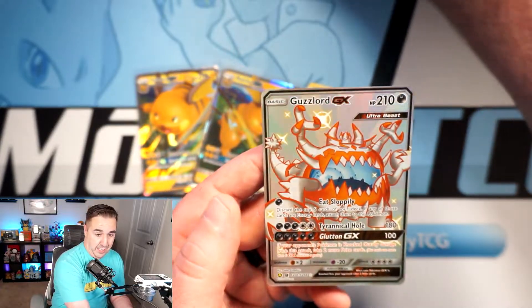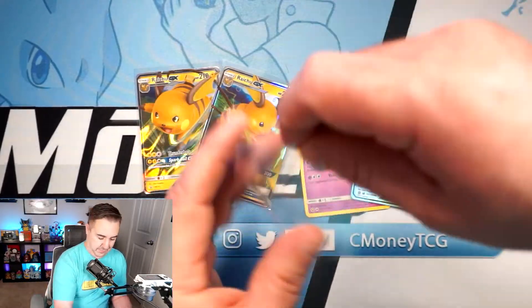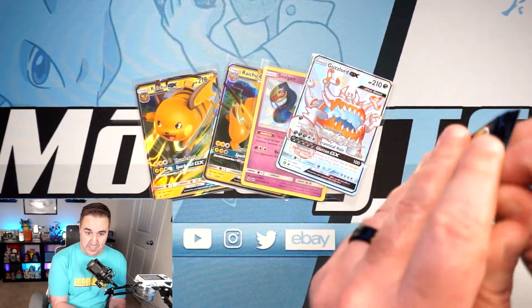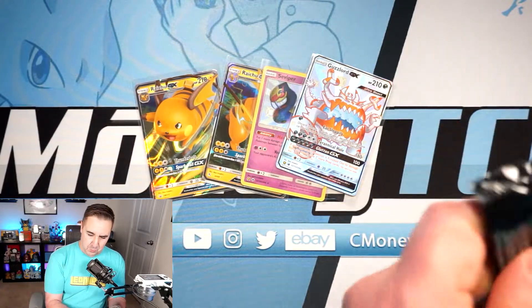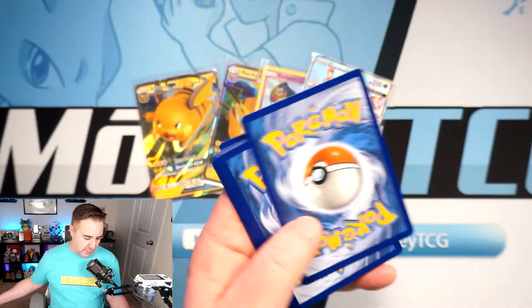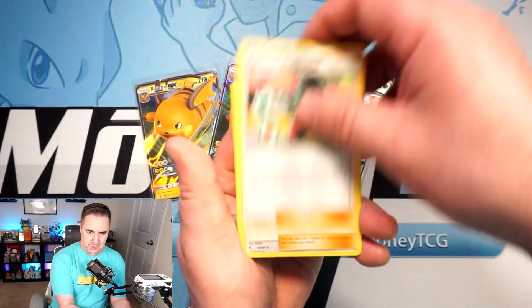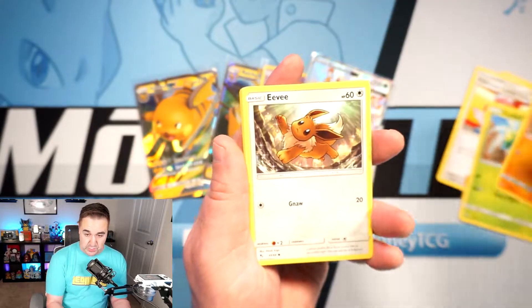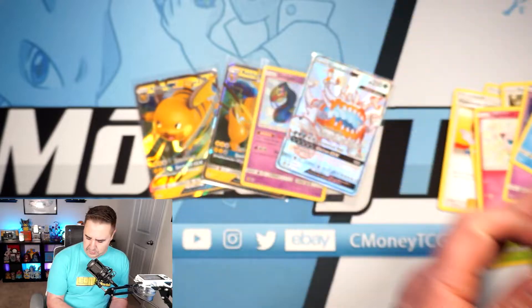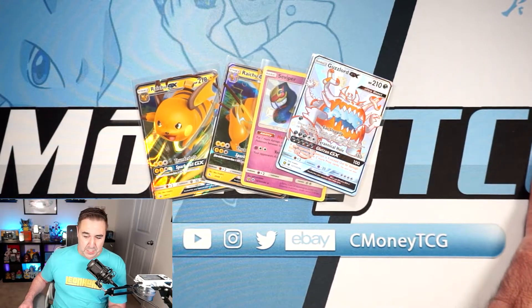I've had a Hidden Fates Elite Trainer Box chilling on my shelf since March — it's been taunting me. I think we are going to open that one. There's no distinguishing features between old and new prints, so I'll see what's been on my shelf forever. We may do a comparison between old and new, though if there's a way to tell them apart, I'd like to keep the older one sealed. Either way, we did get three hits out of three packs, so I can't complain — though I'd rather one big hit than three tiny ones.